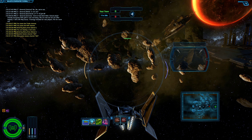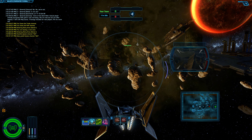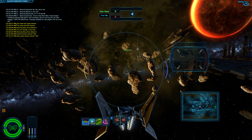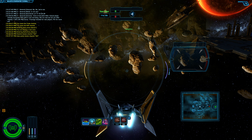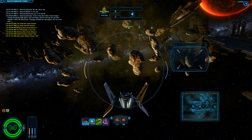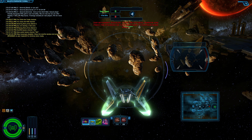I'll use ability number 2, which is distortion field. Which breaks a missile lock, but it won't break a missile in flight. But it'll make them have to re-lock on, it'll give you a few seconds. There's that. And of course, it's a 20-some second cooldown. You see it counting down.